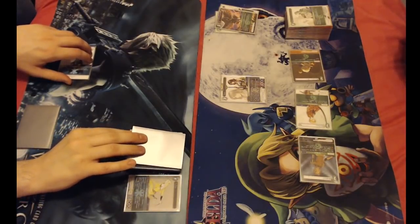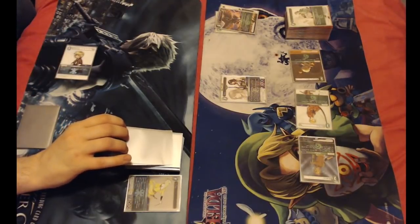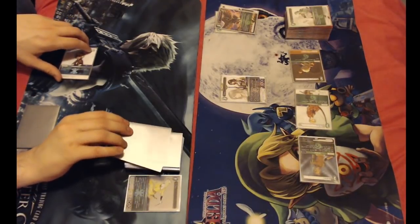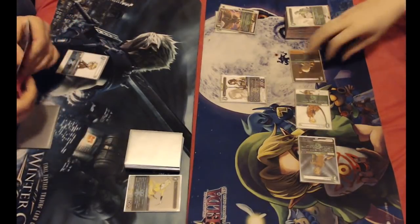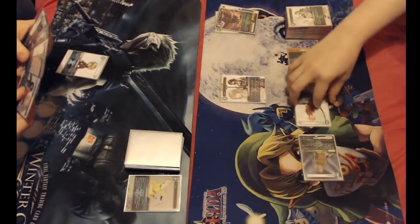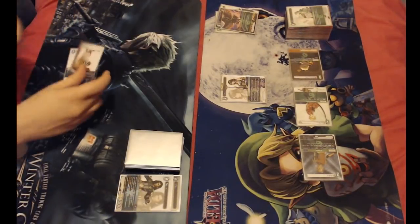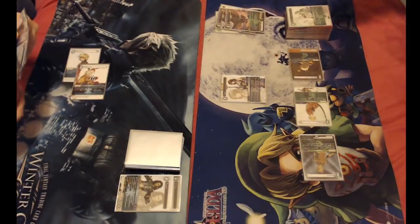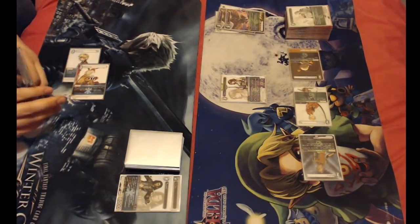What do you get if you freeze Vata? Turns to Ice. That was absolutely awful and it's on camera. You're done with puns, right? I'm done with the pun. We'll lose Vayne and Scholar for Edward to take out the last card in your hand. Another zoo? I think I can pass there.